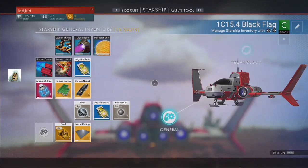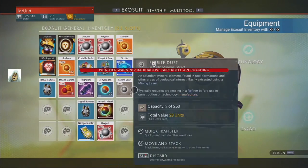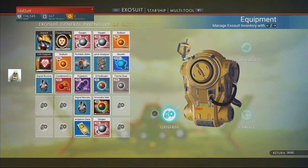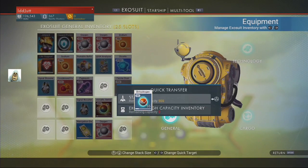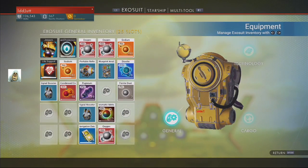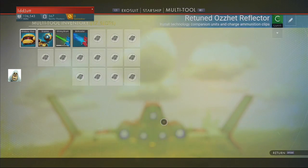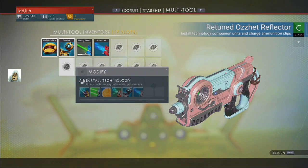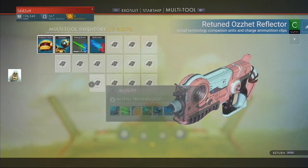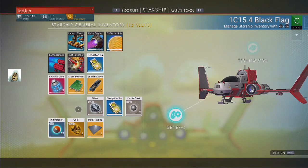Let's get that up — I need to move. Chromatic metal? No, it was dihydrogen... dioxide... where's the dihydrogen? Starship storage — that's got to go in there. Okay, we've got eight. How are we doing? That's 100%, they're all done. We've got some. What we really want is magnetized ferrite and an iron battery — how do I make an iron battery?